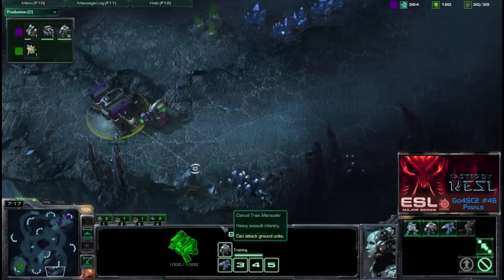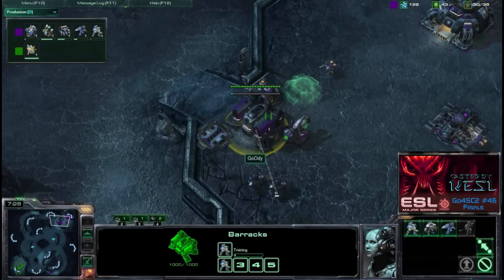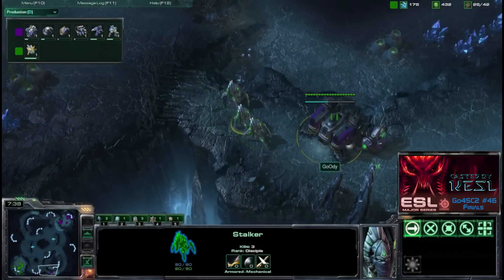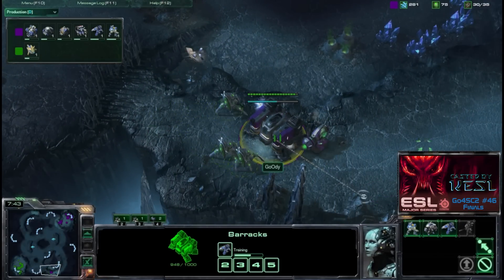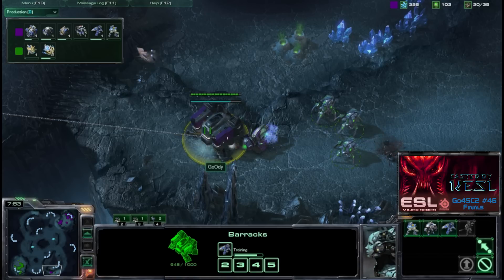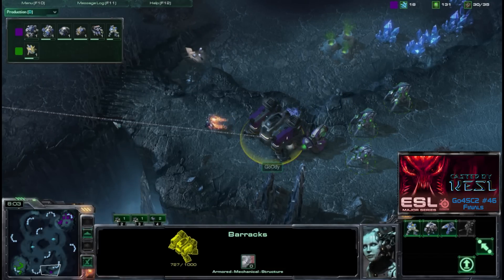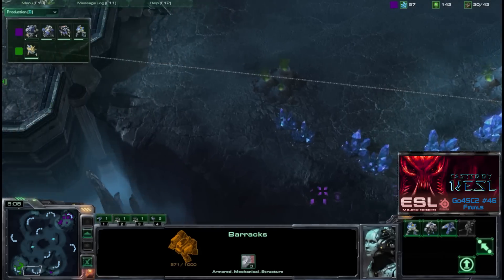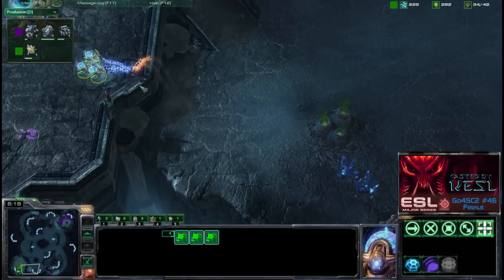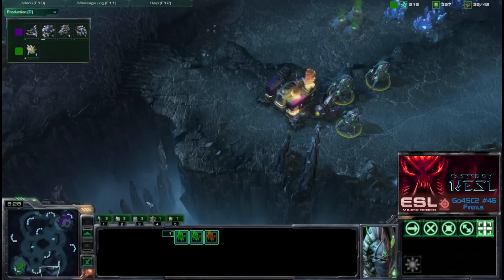Goody is continuing to build marines and is now getting reapers out of the barracks in the bottom right corner, along with a factory, a second refinery, and a bunker. Those stalkers spot the proxy barracks and the SCV dies. The reaper heads in another direction, harassing Knighted's base, but Knighted has sentries to deal damage before it reaches the probe line — and the reaper dies. Knighted continues to attack and finishes off that proxy barracks.